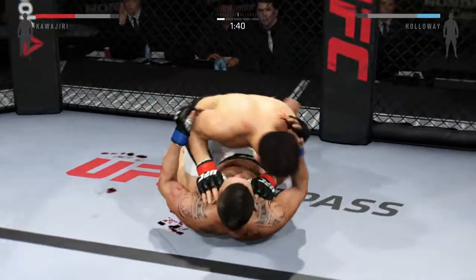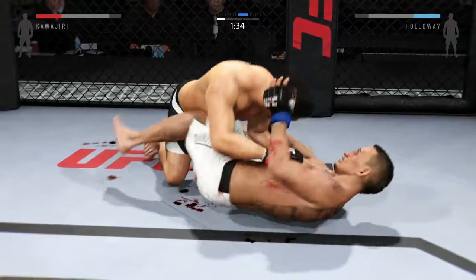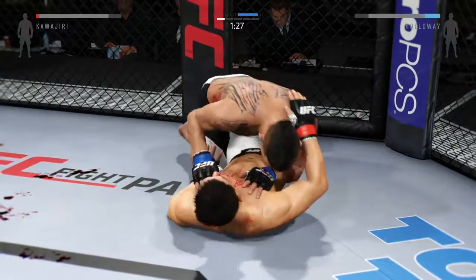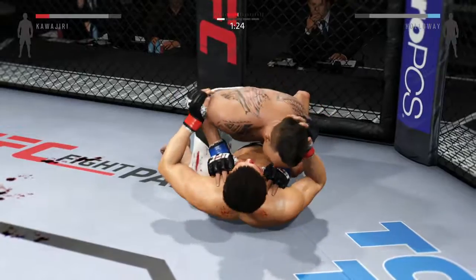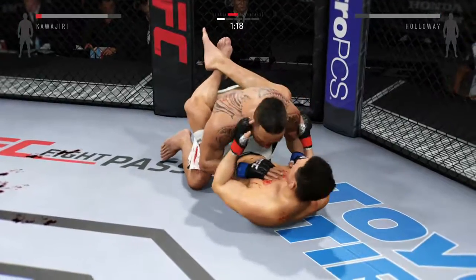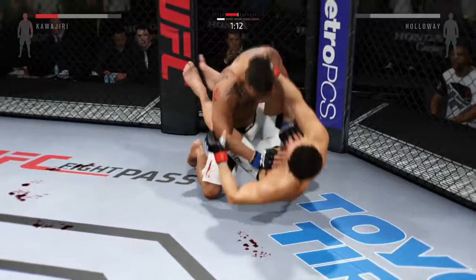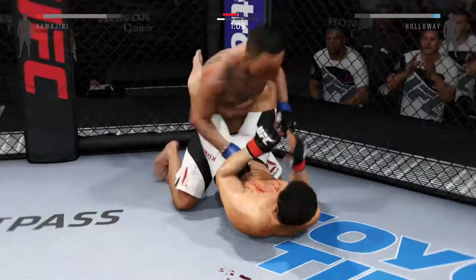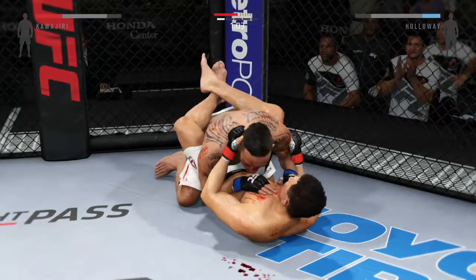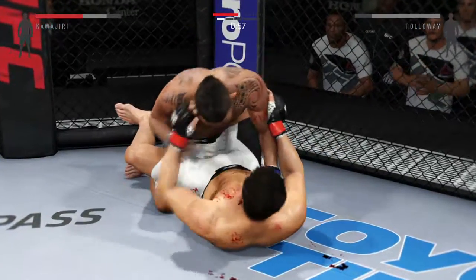That's a clean left hand. Back to half guard now. He's putting his hands down on the thighs, looking to pass. Half guard. Now he moves to full guard. Holloway with a nice elbow to the face. Left hand, half guard, let's go. And he's trying to pass. 60 seconds left in the round.